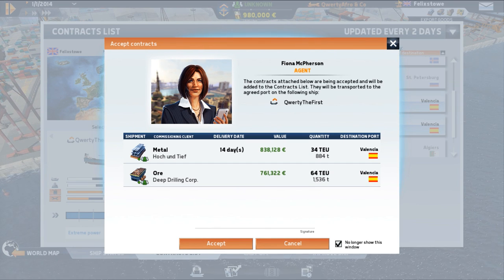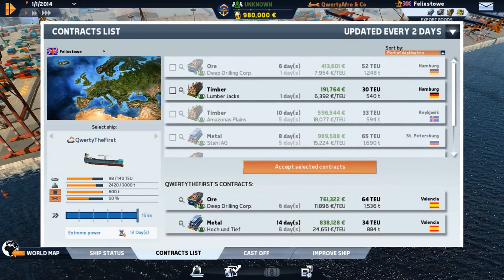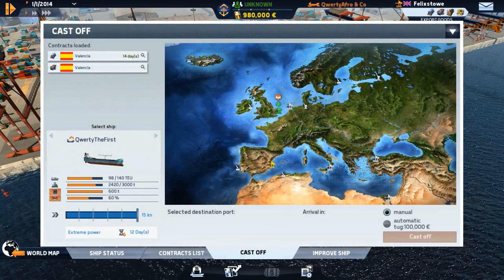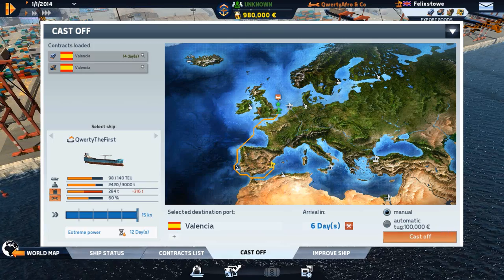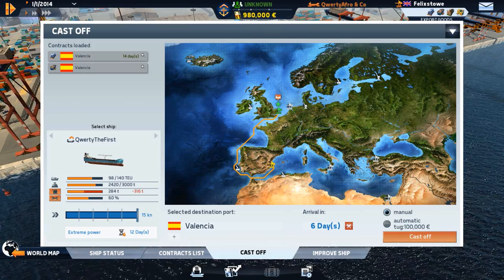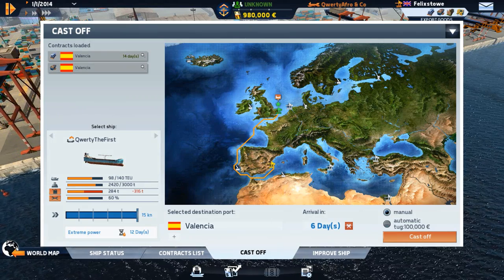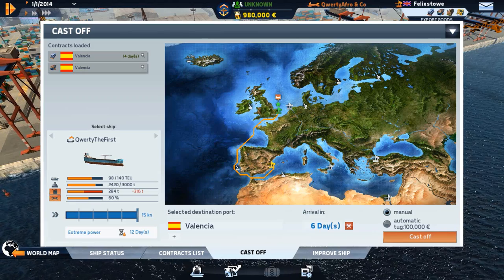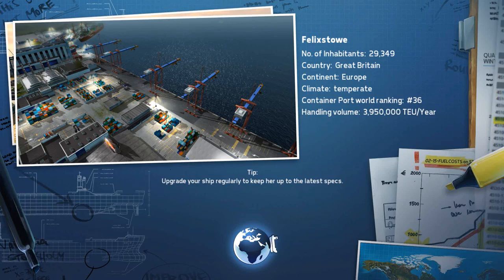Let's accept the Valencia contracts. There's a confirmation popup - I'll dismiss it since I don't want it coming up every time. Now we cast off and click on Valencia on the world map to set our destination. Going full steam ahead will take just over half our fuel, which isn't too bad. I bought this fast ship to make a quick buck fast, so let's cast off.